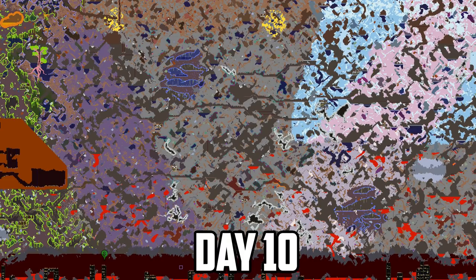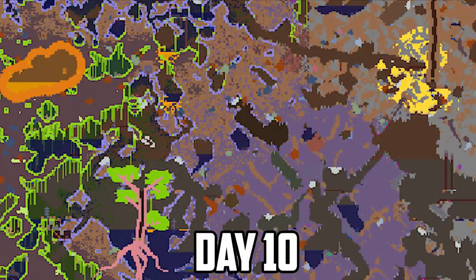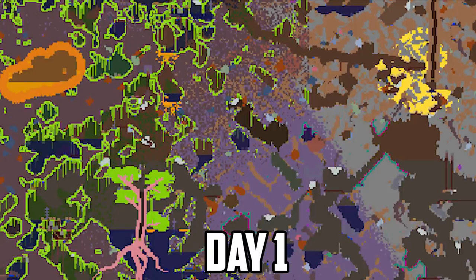So here's day 1 again and here's day 10. Quite a lot of spread happening now. And interestingly, let's zoom into the top corner here where the corruption meets the jungle. The corruption is starting to eat up the mud blocks by turning them into corruption dirt blocks, and the corruption is slowly converting the jungle into corruption.